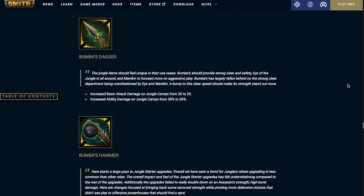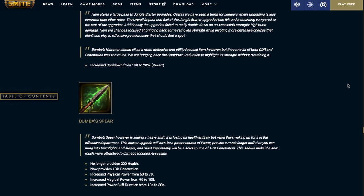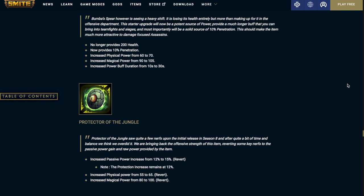Bumba's Dagger increases the basic attack damage on jungle camps from 20 to 25 and the ability damage on jungle camps from 30% to 35%. Bumba's Hammer increases the cooldown from 10% to 20%. Bumba's Spear no longer provides 200 health — it now provides 10% penetration — and increases the physical power from 60 to 70, the magical power from 90 to 105, and the power buff duration from 10 seconds to 30 seconds.